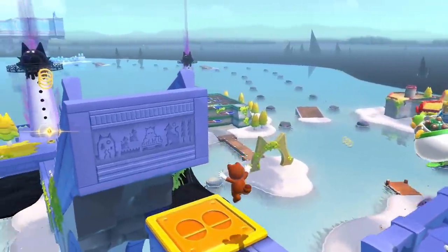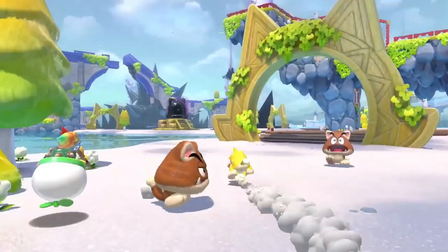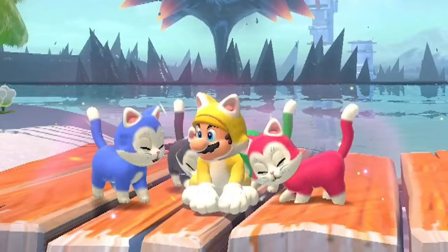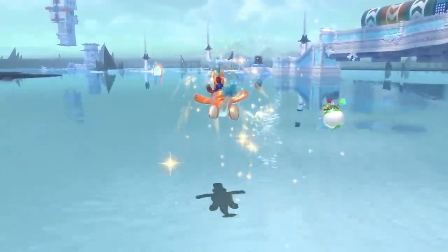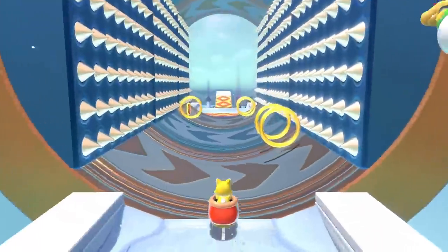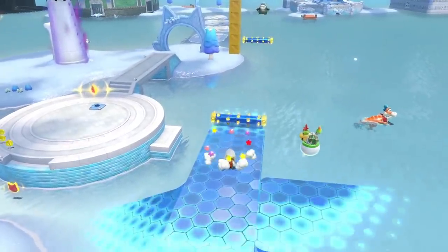I've already seen a lot of talk regarding this trailer pointing out all the cat-themed enemies — from Goombas to Konkdors to Piranha Plants — and even the normal cats surrounding Mario being the same colors as Luigi, Peach, Toad, and Rosalina from the main game. But I haven't seen anyone talk about the structure of the mode, something I think is revealed in the trailer itself. Allow me to explain in this more focused deep dive into the Bowser's Fury gameplay trailer.